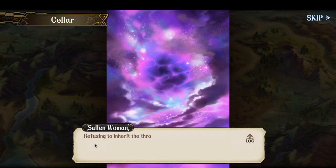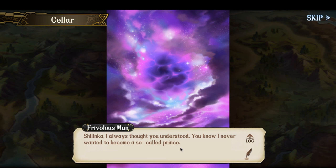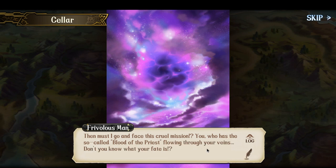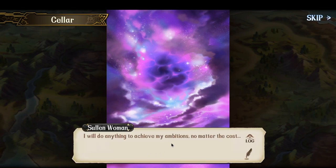Are you sure about this decision, Rain? Refusing to inherit the throne and become the heir of parents after coming of age — your father would not have approved of this. Shalinka, I always thought you understood. You know I never wanted to become a so-called prince. This lie woven from oppression and power — let it die with me. I never thought that you were the type to turn the cheek at fate. Then I must go and face this cruel mission? You who has the so-called blood of the priests flowing through your veins — don't you know what your fate is? Are you saying that you intend to embrace this cruelty? Enough, Rain. It's our mission to assist the royal family. I will not back away from it, even if our lives are the price we must pay. I will do anything to achieve my ambitions, no matter the cost. Can't you just live for yourself for once, Shalinka? Maybe one day, but not now.